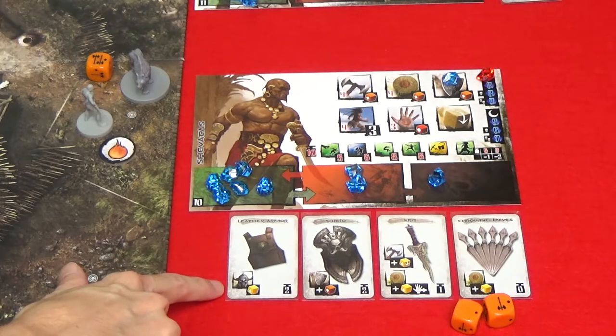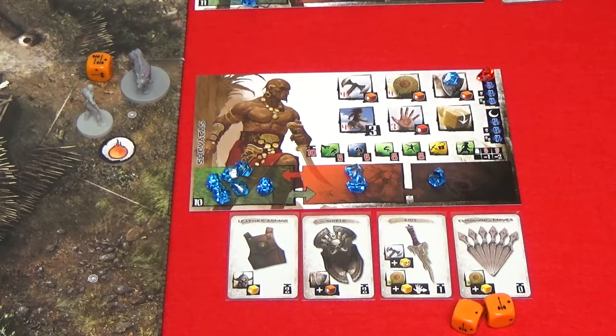Some cards grant armor, indicated by a specific symbol. Armor gives a hero a free defense die to roll each time they are attacked — you don't have to spend any gems to do this. Even if a character doesn't guard, they still use the armor of one of their equipment cards. Heroes must say whether or not they're going to guard before using their armor.